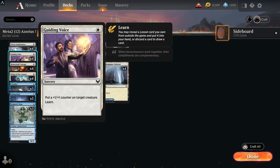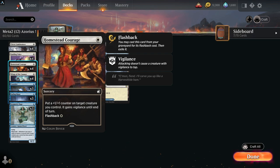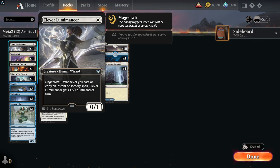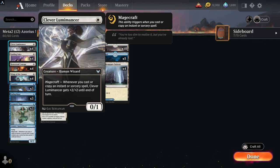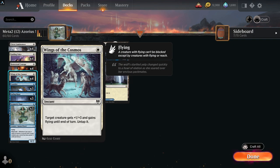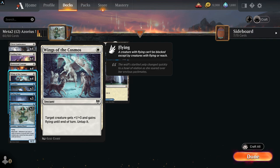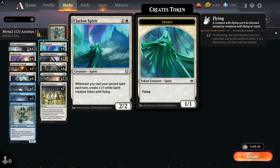Clever Luminancer is a great early one-drop that comes down as a 0/1, but you can build it up. Guiding Voice lets you learn, so you have a sideboard with this one. Homestead Courage is another one-drop that can pump up a massive Clever Luminancer. With a free path to attack you can imagine how big it gets — it gets a +1/+1 counter and then +2/+2 every time you cast one of these small spells. You can give it flying for evasion, untap it to block as well.